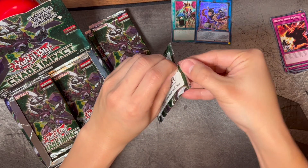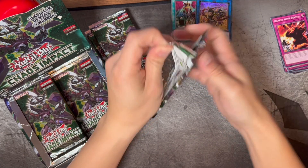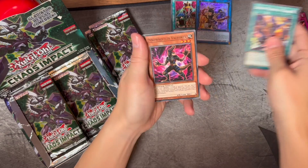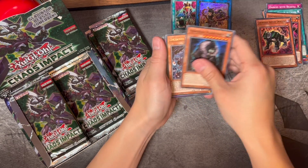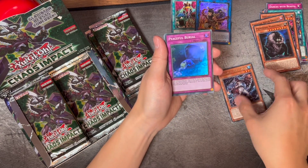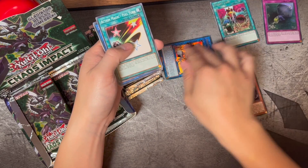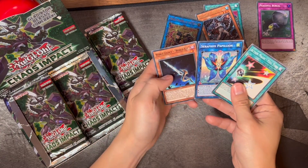We're not this far ahead yet in Duel Links — there are no Link cards yet — so once Gladiators evolve a little more, I wonder what it'll look like in the game. Then we have Unchained Twins Rakia and Peaceful Burial. I'll put the rares here and the holo Super Rares over there. It's kind of funny how every single pack now has a rare card and a holo.